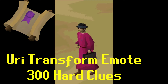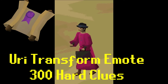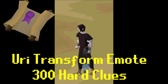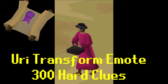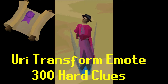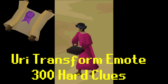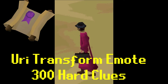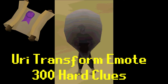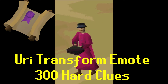Hard clues: for completing 300 hard clues you unlock an emote where you transform into Mr Uri, who we've all met many times throughout our clue scroll journeys in RuneScape. I don't really know if I prefer emote rewards or cosmetic item rewards - it's probably nice there's a mixture of both. I have 128 more hard clues to go to reach this one, so I'm over halfway, which isn't bad. Hard clues tend to make you pretty good money as well.